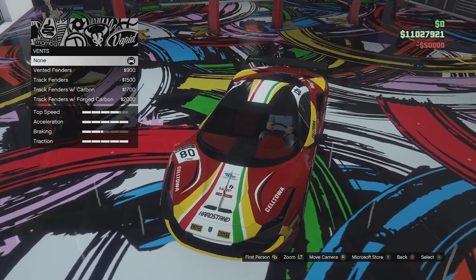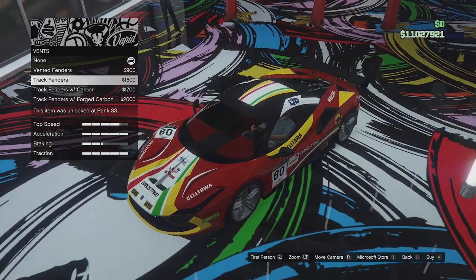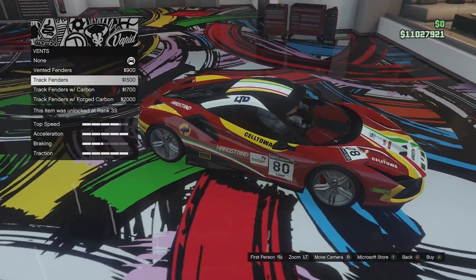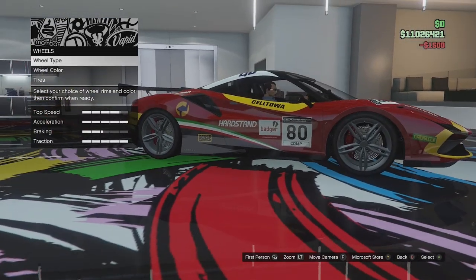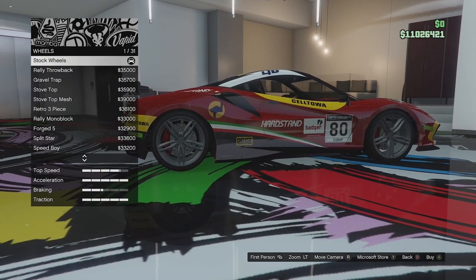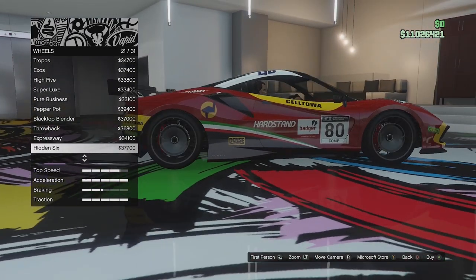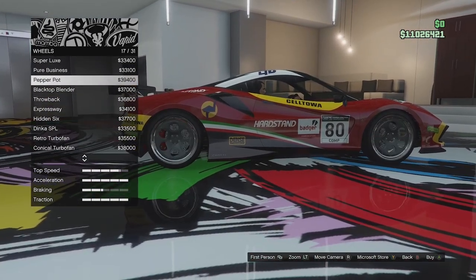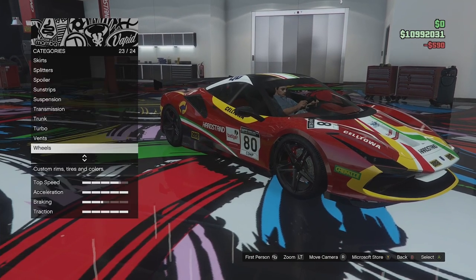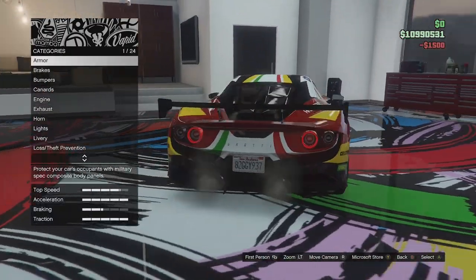Vents — these are on the side. We can go for vented fenders, track fenders, track fenders with carbon, and ones with forged carbon. Since we're going for a full-on race car build, we'll go for the track fenders. Then wheels — we can't get the stock wheels standard, but there are similar ones in the track section. We'll go for those and paint them black. That looks pretty good. And we'll tint the windows just a little bit of light smoke — looks a bit better.